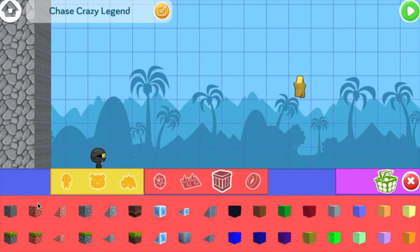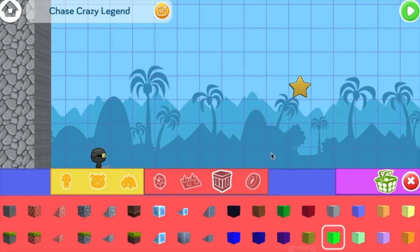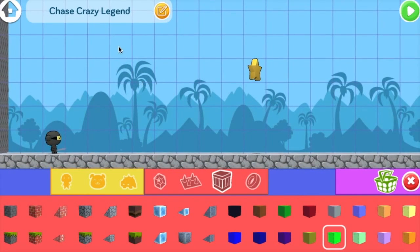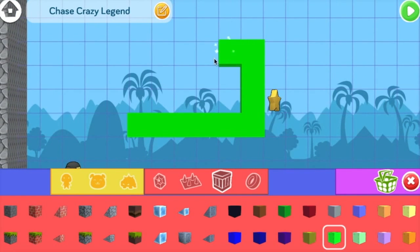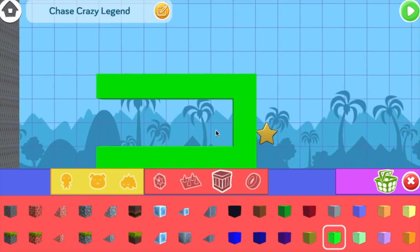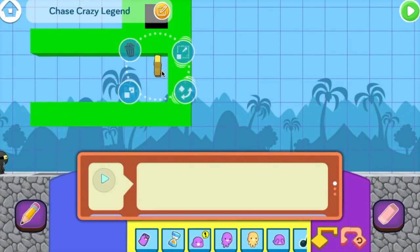The first thing we need to do is build the alligator itself. I'm going to use these light green blocks since it's the closest to the colour of real alligators, and green is my favourite colour. Of course, you can use any colour you want. Let's start by building out his mouth with plenty of space for ninja food to jump around in there. We can give him an eye, and now let's put the star inside his mouth.